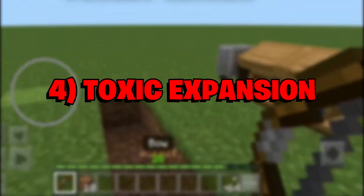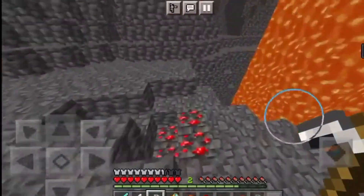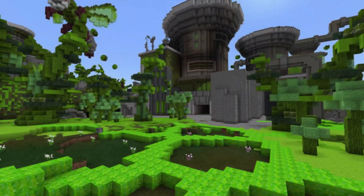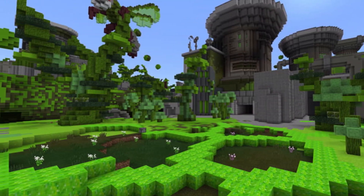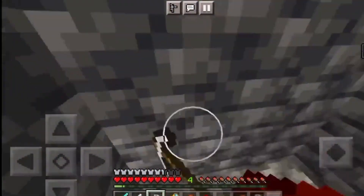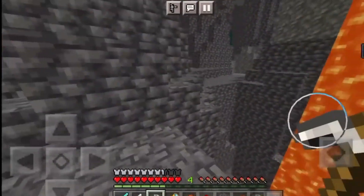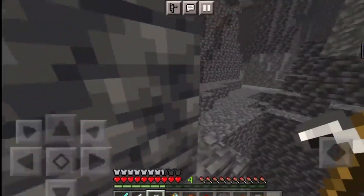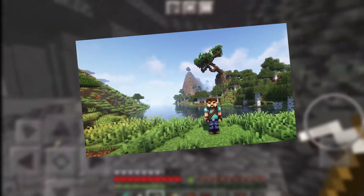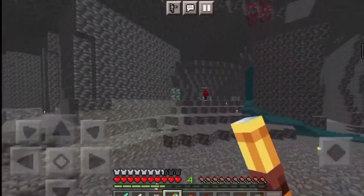Number 4: Toxic Expansion. In a world where everything is corrupted with some toxin, players will find themselves braving the harsh new realities of the Toxic Expansion DLC. Featuring a brand new, fully narrated interactive storyline, eight new bosses, a texture pack, mounts, and more, there are bound to be a lot of hours spent adventuring in this strange and toxic world. Additionally, players will receive eight new skins they can use to adorn their characters to fit into this toxic environment.